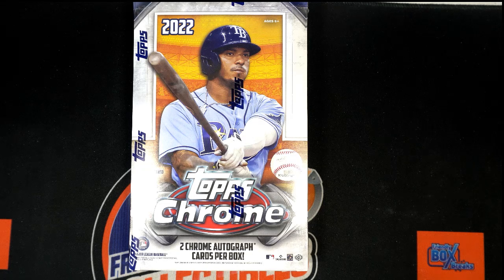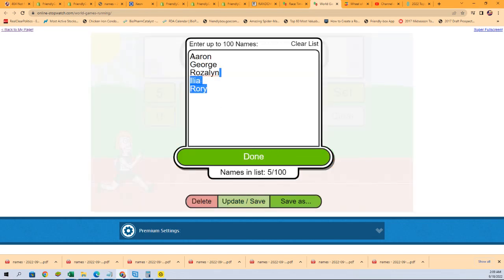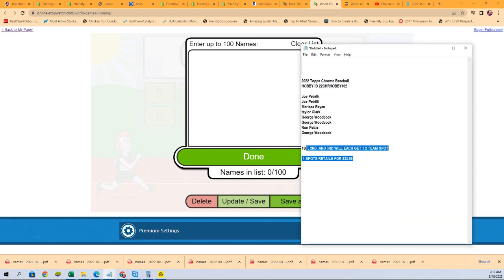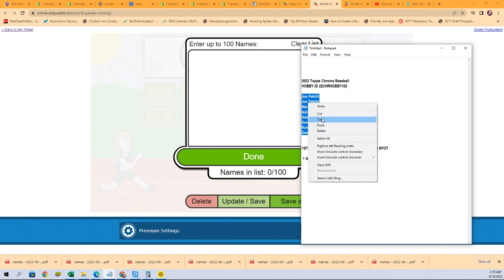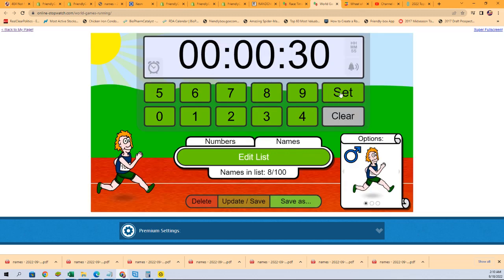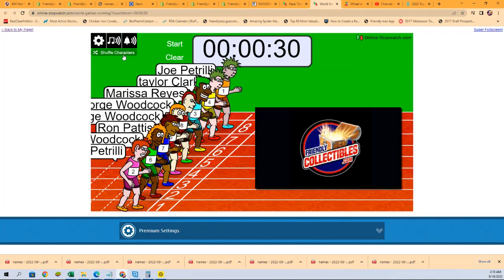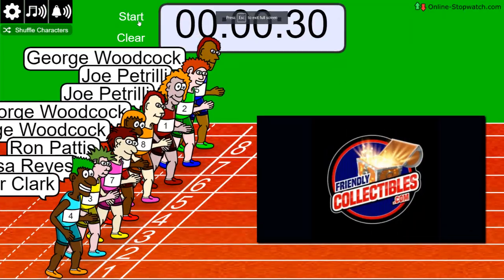With eight racers, okay. Alright, let's have at it. Let's see what happens. Shuffle seven times — lucky number seven. On your mark, get set, go!